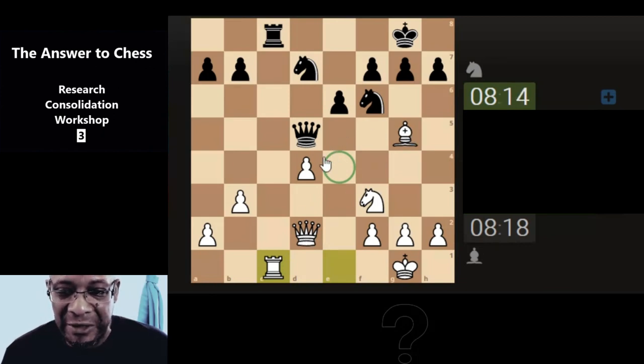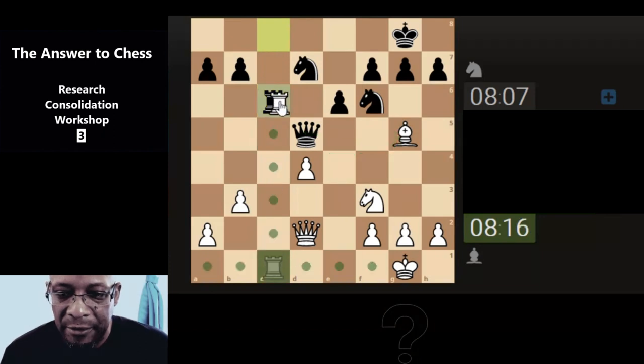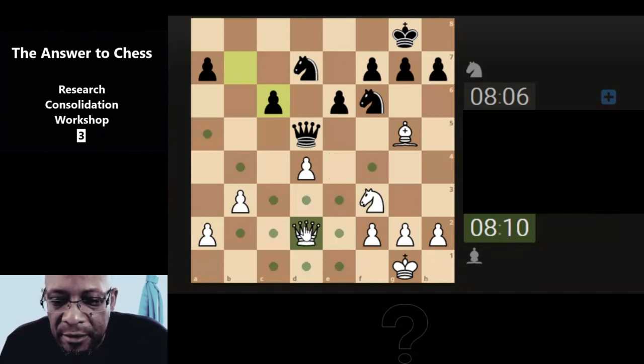Wins us a bit of tempo - fingers crossed - not because he's gonna have queen on the bishop there, but we still have the diagonal with the queen. We're gonna lose that tempo, we know he's going there so we can't change. We could come here - but his knight can still go there. Could go here looking for a back rank - though it's not a back rank because his knight is protecting that square.